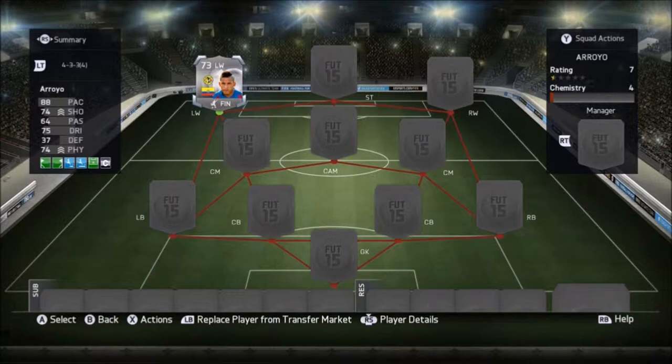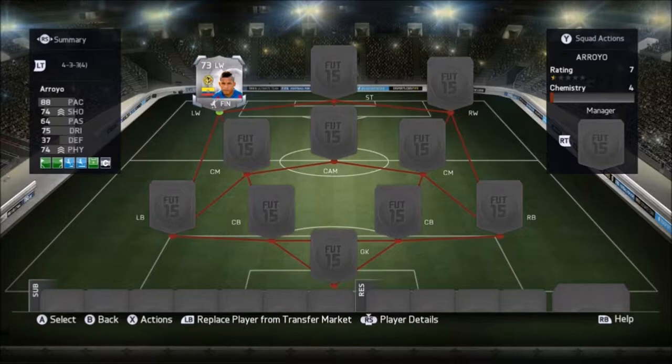We are gonna take a look at Michael Rojo and he is such a sick player — he has been absolutely amazing. As you can see he has great stats: 88 pace, 74 shooting, 75 dribbling, and 74 physical. He's not the tallest but that physical is so good. I bought him for only 10,250 coins. He's similar to a player like Robben or Royce — skillful with five star skills and a four star weak foot.